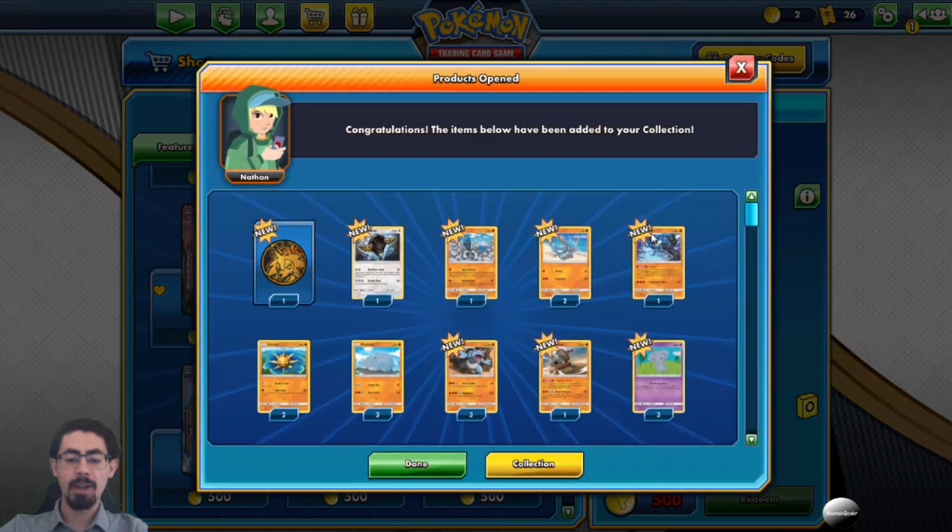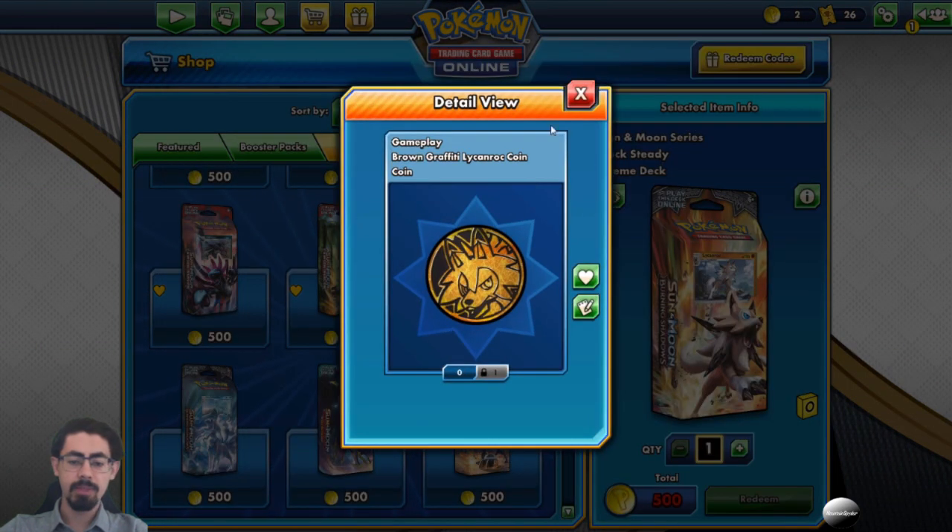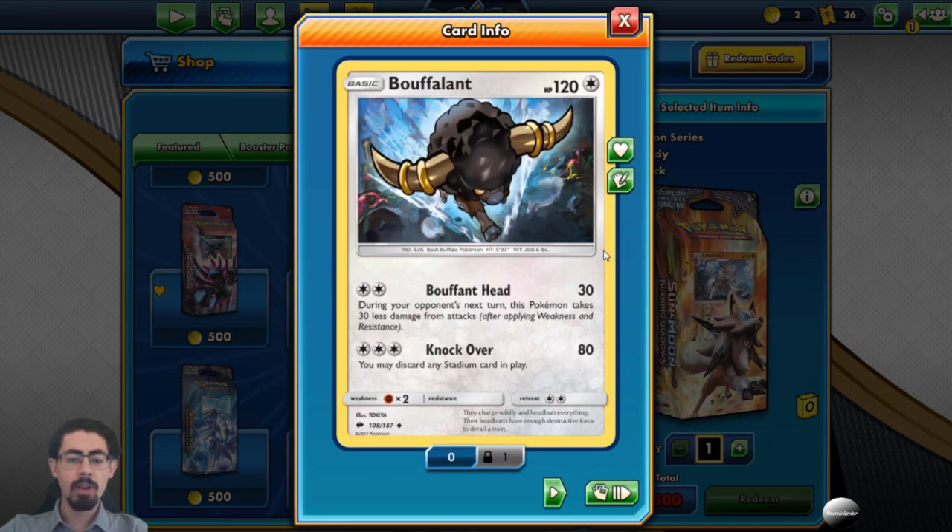Let's pick it up and see what's inside. Pretty cool — like a rock coin. Buffalunt, 120 HP, so it's nice and tanky. Buffalunt's ability: during your opponent's next turn, this Pokemon takes 30 less damage from attacks. It's a good staller, and then Knock Over lets you discard any stadium card in play. That 30 damage reduction makes it quite a nice stall card, though it's only a one-of.